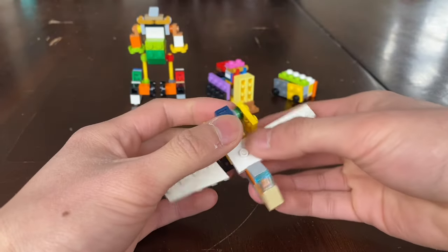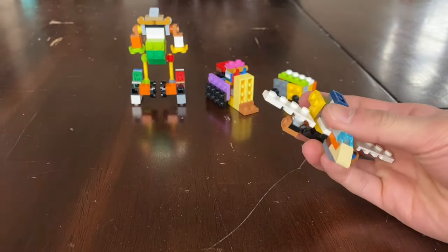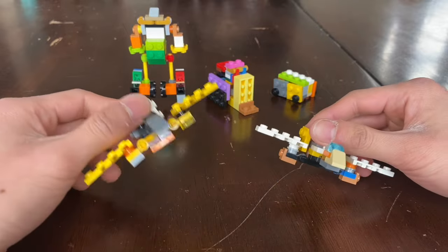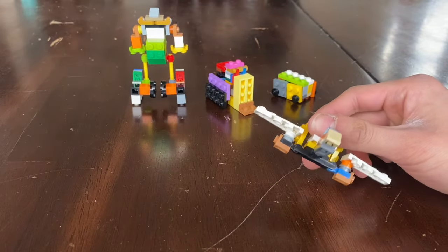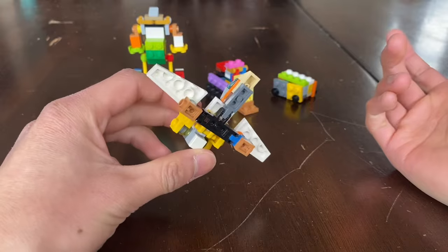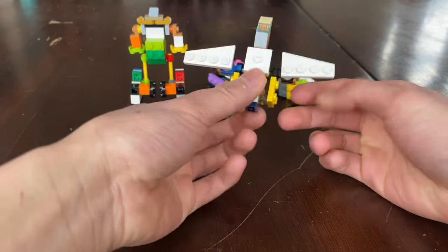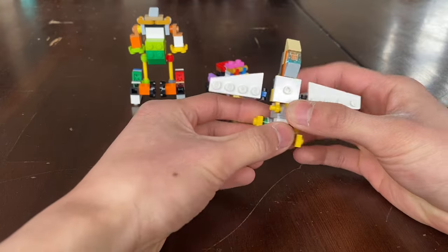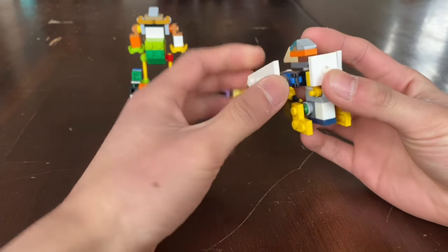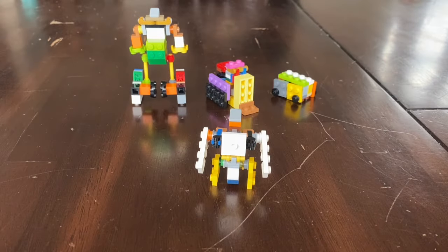Next we have Eagle, and Eagle is obviously a jet. He looks pretty similar to Skyhawk from Sky Guardian — that's because I tried to reuse this model, but I don't have the exact same pieces. The transformation is the same as Skyhawk: bring the tail down, bring down the feet, bring the head down, swing the wings, swing the wings again. And here he is in robot mode.